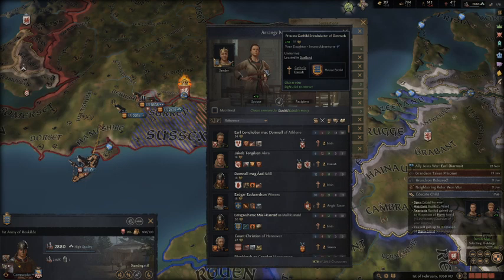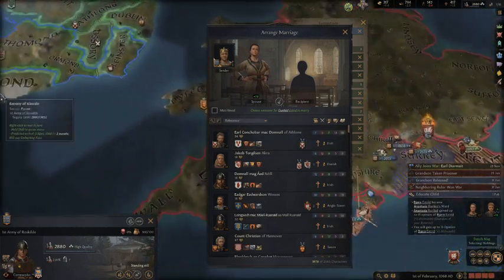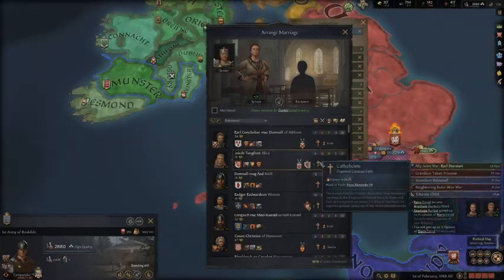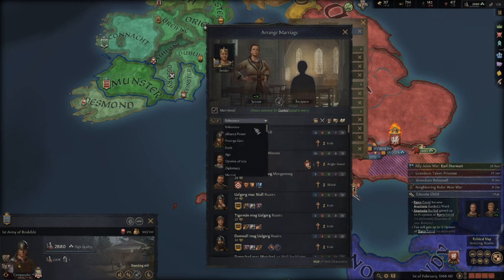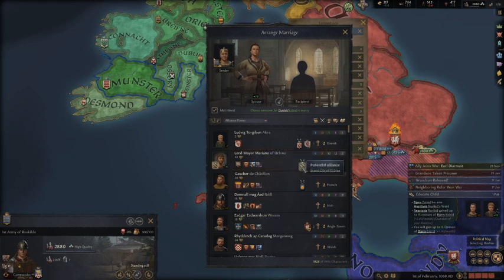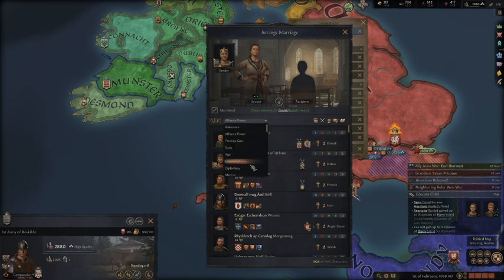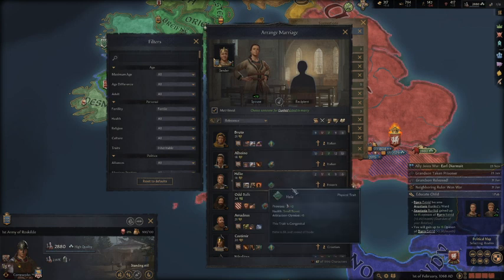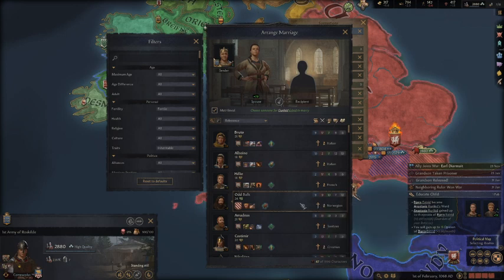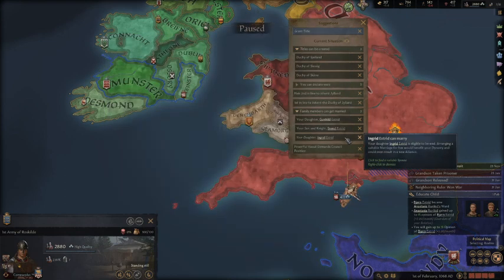Ingrid is now 18 and of marriageable age. I could marry her off to someone — I'm going to use matrilineal marriage here so all the kids are born into my line. Her options aren't great, but this guy named Odd is handsome, which is an inheritable trait. Let's go ahead and arrange that one with matrilineal marriage.